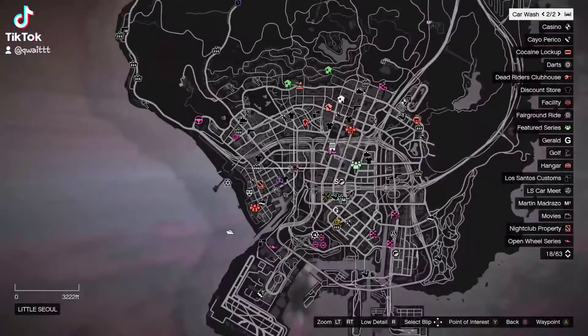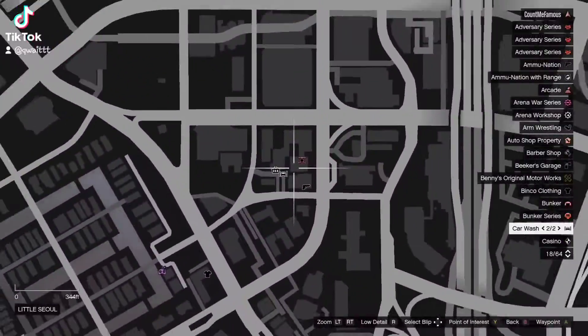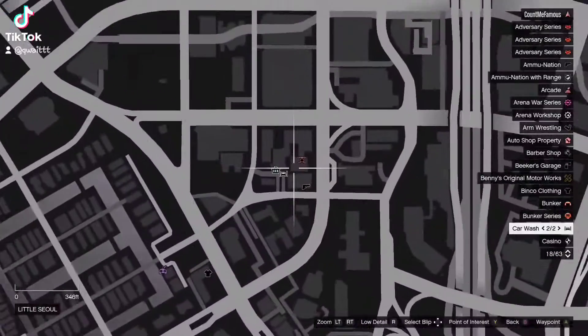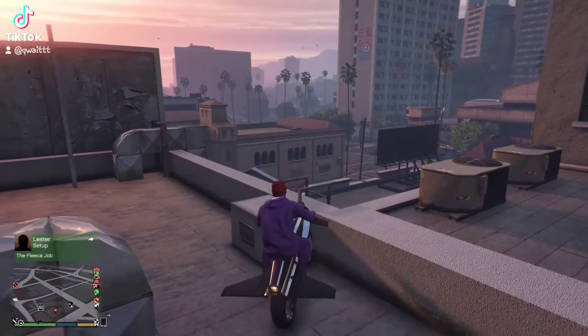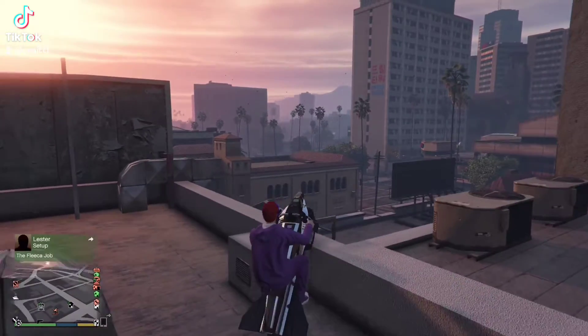Come to this spot on the map right here in GTA 5 Online and you want to bring your Mk1 Oppressor to this roof. And once you're on this roof, you want to go ahead and wheelie off this wall like this. And when you're wheeling, you just want to go ahead and boost without your wings out, of course.